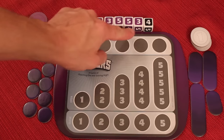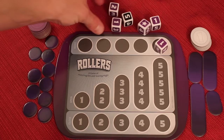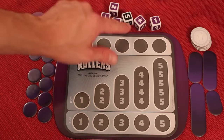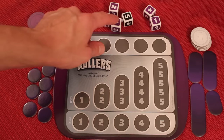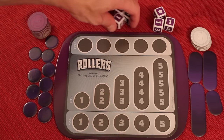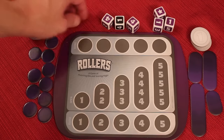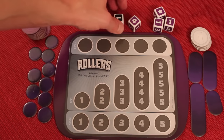On your turn, you're going to take all of the dice and roll them, and you can re-roll them up to three total times. As you roll the dice, some of them might be stars and those are wild. So maybe I want to keep the star and maybe I want to keep these two ones, and then I will re-roll the rest. I get a second roll and I can keep any ones I want. Let's say I keep a one.